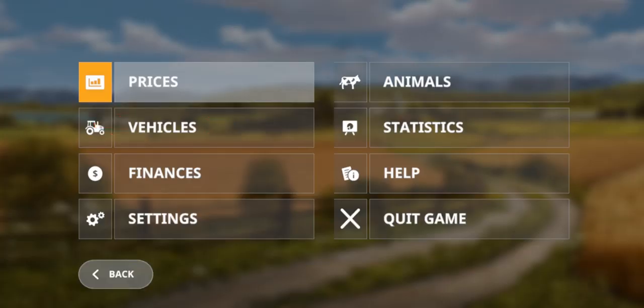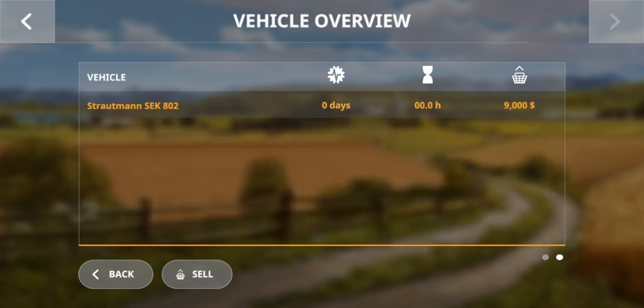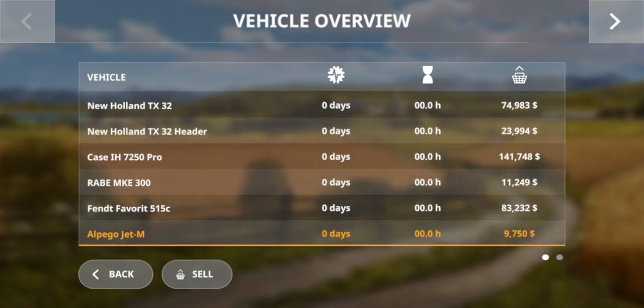You can see these three lines. After opening the menu, you need to go to the vehicles tab and then to the vehicles overview. From there you will be able to sell your vehicle — you can sell your vehicles or tools from this menu.